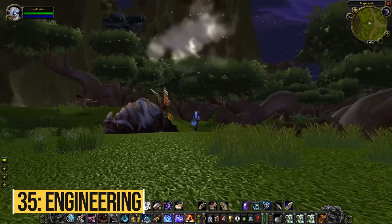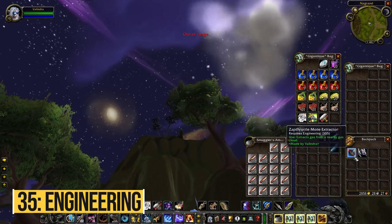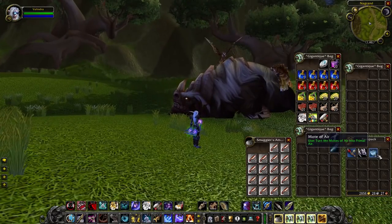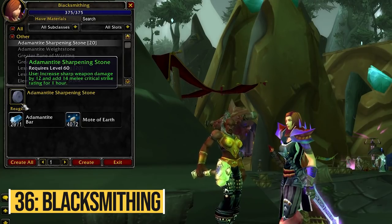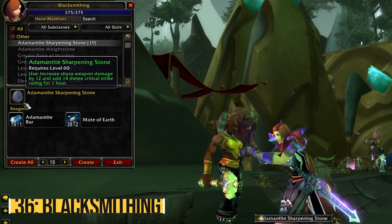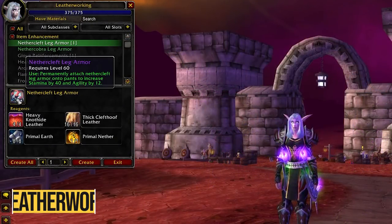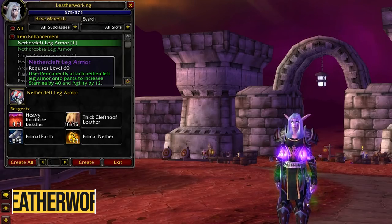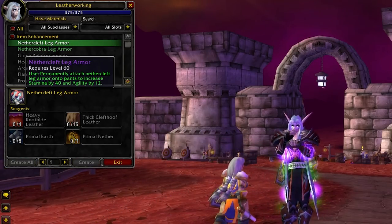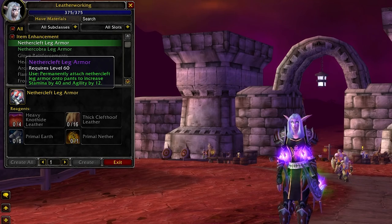Engineering is really good for one thing — the Mote Extractor, which lets you extract motes from gas clouds around the world. Each zone gives different types of motes, with Nagrand giving Motes of Air, so that's probably where you'll want to stick. Blacksmithing is not an amazing profession for gold making, but you can at least make Whetstones, which will be used by a lot of classes throughout the expansion — so at least you have something if you're forced into blacksmithing for Lionheart weapons. Leatherworking is also not the best, but you have the Nethercobra Leg Armor — if you have a Primal Nether at your disposal you'll be able to sell this for a really decent amount on the Auction House. You could also make Drums of Battle for people, but those will probably not be profitable to make.